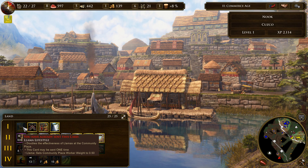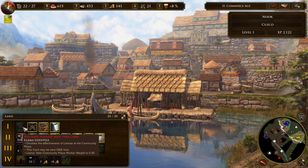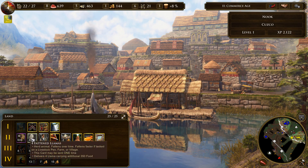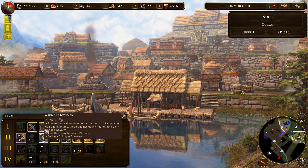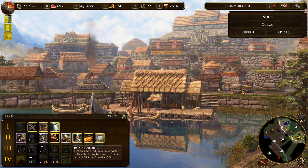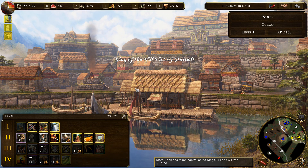Give me that one. Llama lifestyle — effectiveness of llamas at the community plaza. Sure, sure. Can I give you another one? Give me fattened llamas — yes, yes. More wood. King of the hill victory started — oh that's right, I'm king of the hill.